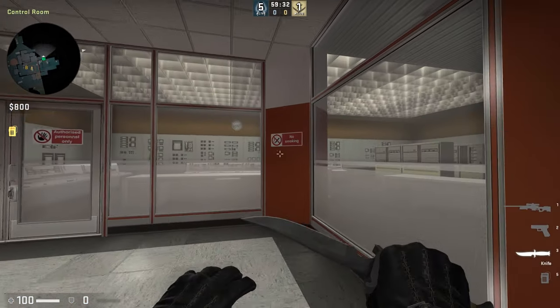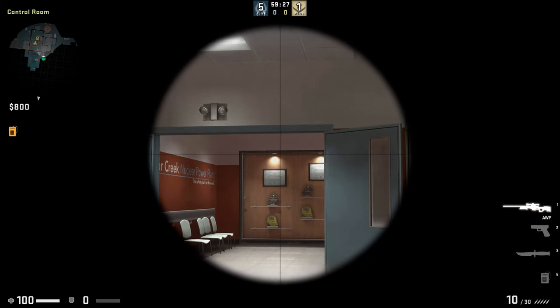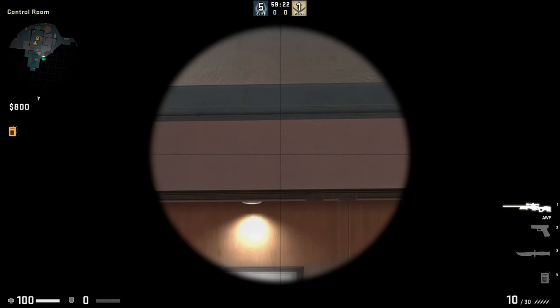To kill an enemy waiting for someone to come down the ladders in the lobby, get into the same spot in the control room, aim a little bit towards the right from the center of the light, move your crosshair up until you reach the wall above, then shoot.